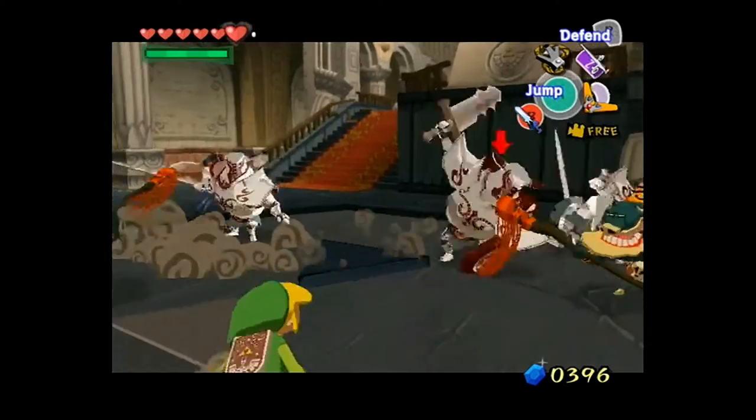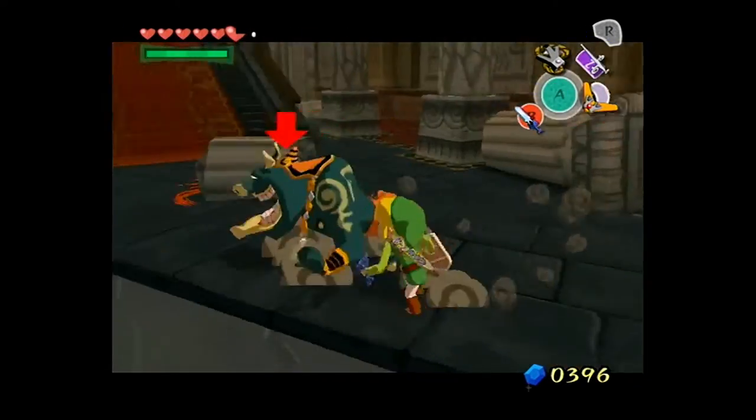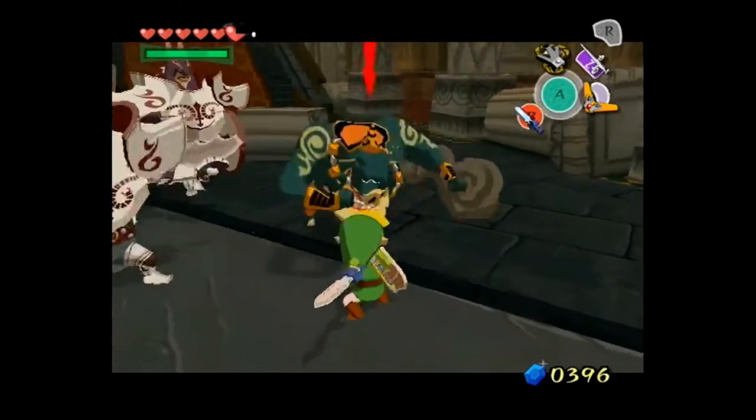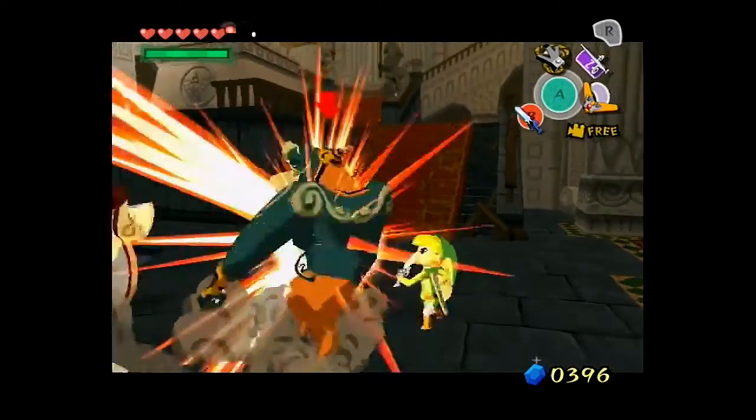Oh, there's three of them now! One of the Darknuts actually helped — another Darknut actually helped attack the Moblin.